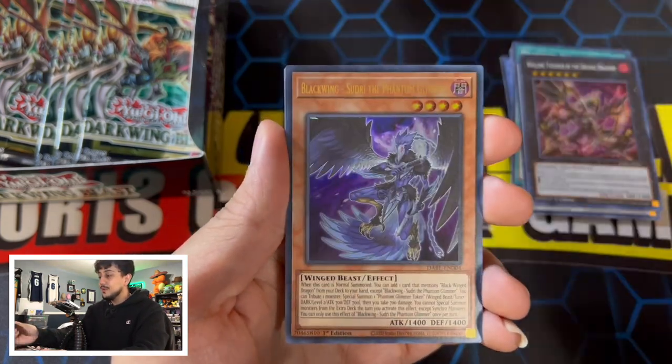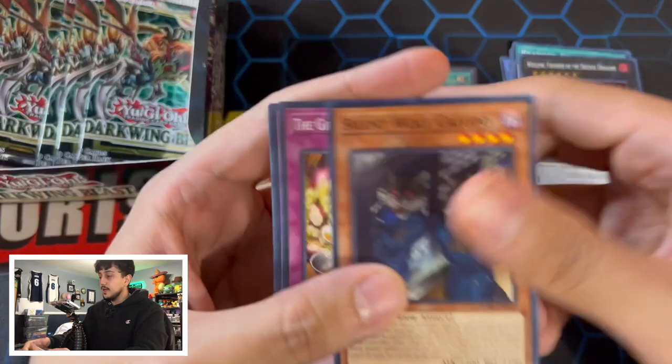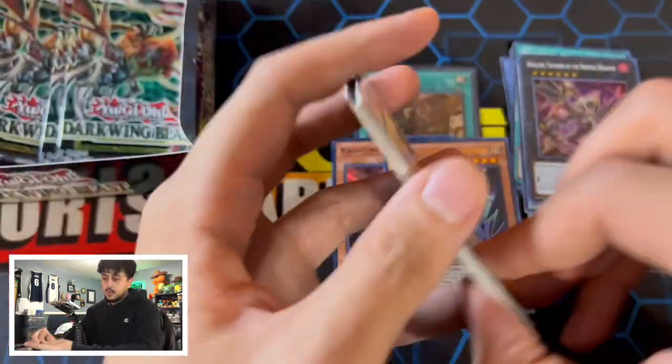You definitely need one of those if you're playing the Bastille package in your deck — just the fact that the Bastille monsters are basically Duality Crows, and then you have this which is another form of a Duality Crow. So much graveyard interruption, which is just insane in today's format. We've got the Amazonist Pet Liger, Silver Sword, Cucumber Horse — what a card. And we got a Blackwing Suri the Phantom. I know this is a three-of in the deck, so I don't mind pulling that.